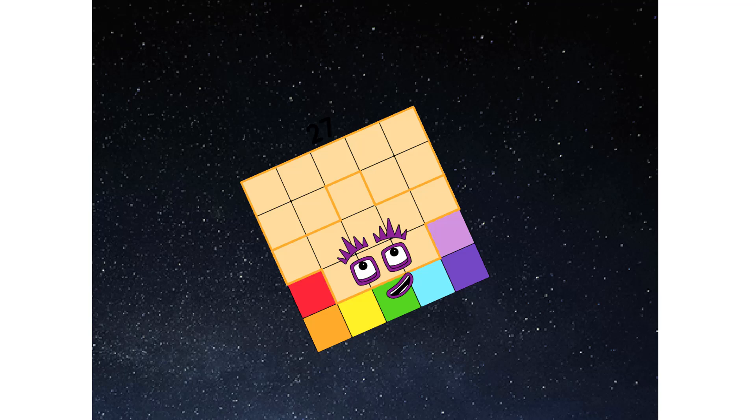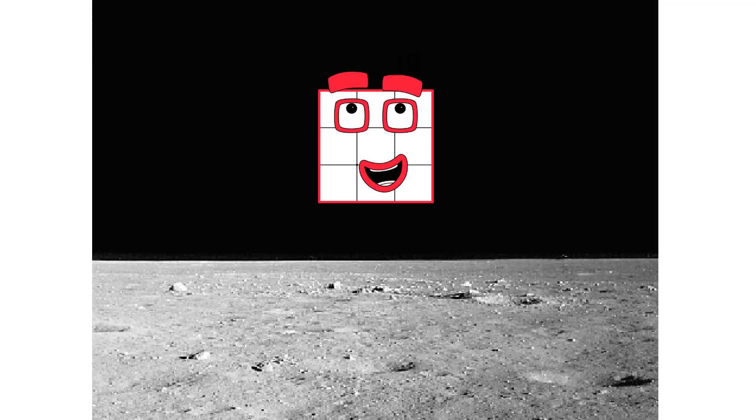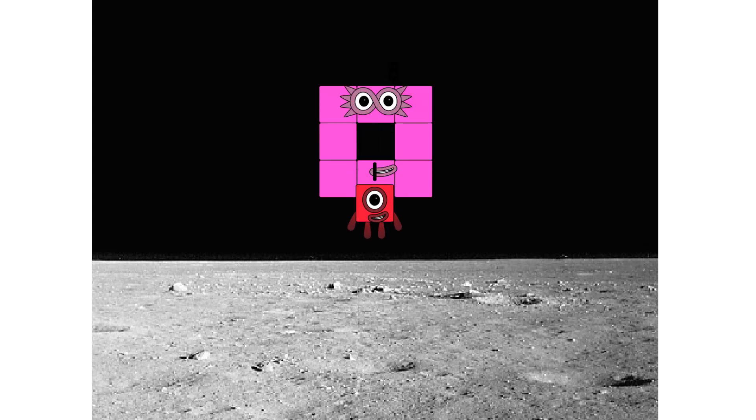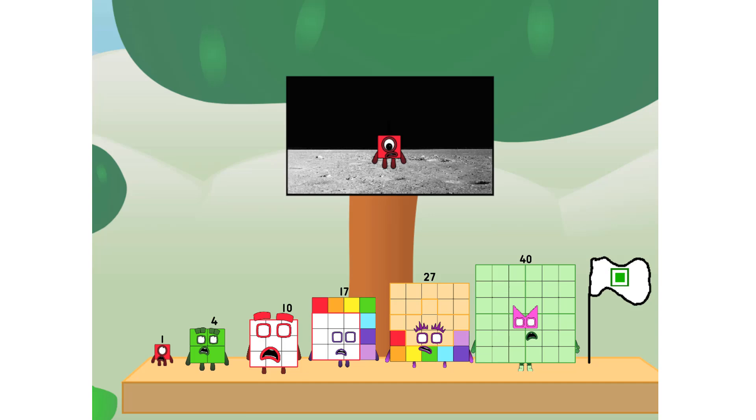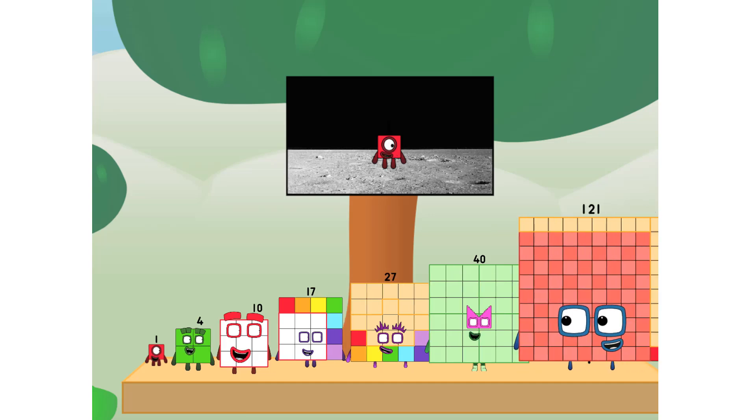Second stage complete. Achoo! Entering lunar orbit. Launching lunar lander. Achoo! The square has landed. We did it! The only thing left now is to plant the square club flag. Number Land, we have a problem — I forgot the flag.